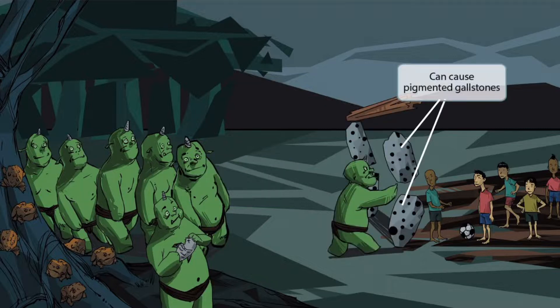Here's that makeshift soccer goal — two large stones stacked on top of each other to create each goalpost, with a wooden bar on top to complete the goal frame. Too bad this orc clone is here, clearly ruining the game. These goalstones represent gallstones. Clonorchis sinensis can infect the biliary tract and cause pigmented gallstones, and you can see that these stones have those pigments on them.